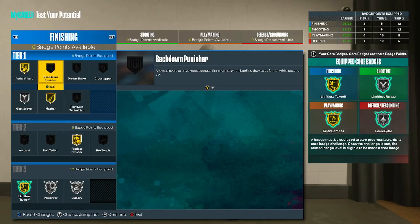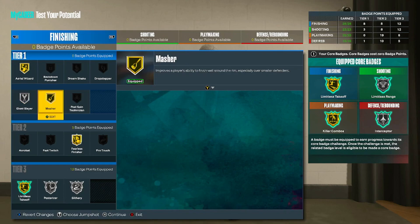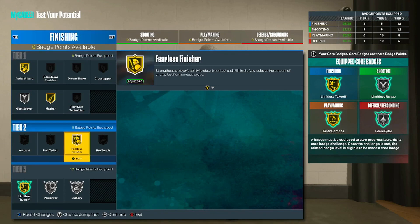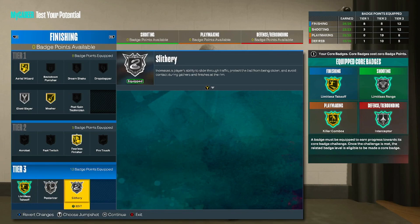Let's move on to the badges starting with finishing. We got Aerial Wizard on gold and Giant Slayer on silver. Master also on gold. Down to tier two, Fearless Finisher on gold. Tier three, Limitless Takeoff, Posterizer on silver, and Slithery also on silver.